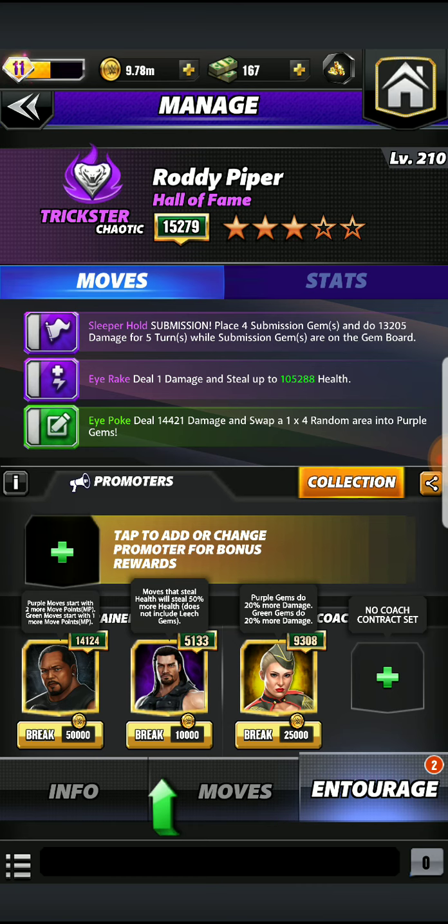For his trainer and coaching setup we got Farouk for dual MP. Dual MP trainers are always a solid option especially if you don't feel like moving around your braids, your stings, your steel, your wood, so on and so forth. When you have dual characters with very low charge moves it works like a dream. The same goes for dual gem and move damage trainers and coaches. Farouk is going to be boosting our purple and green MP, making it a breeze to get that eye poke off so we can cycle the health steal and the submission to get the job done.